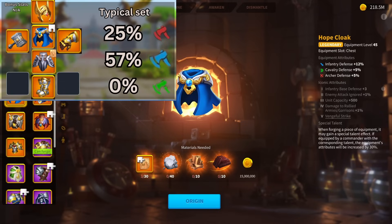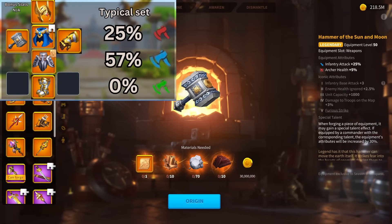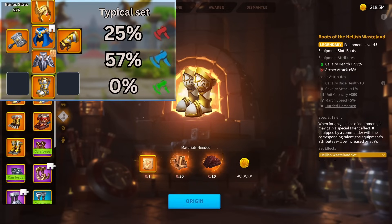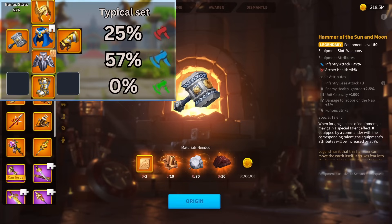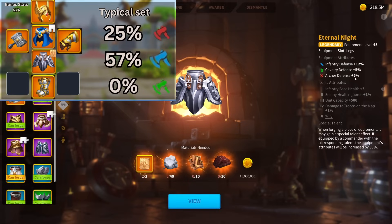Moving on to the typical infantry set — this set consists of the KVK helmet, the KVK weapon (the Hammer of Sun and Moon), the Helm of the Conqueror, the Hope Cloak, the Eternal Night leggings, and then Eternal Empire gloves and boots. This is the typical infantry set that I see probably the most. It's built into the tester as the other open-field option besides the whole normal set. The high defense comes a lot from the Helm of the Conqueror giving 15%, the Hope Cloak giving 12%, and the Eternal Night giving another 12%.